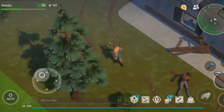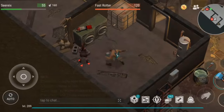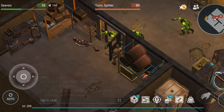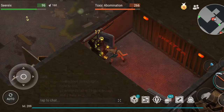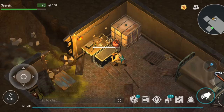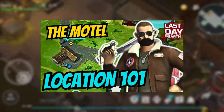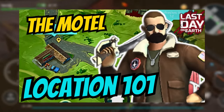The second section of the Motel is the basement, located in the top left part of the building. This area is more challenging, with tougher zombies such as toxic spiders and toxic abominations. Clearing the basement is essential for gathering screws, an important item for settlement progression. I have a video explaining everything you need to know about the Motel.